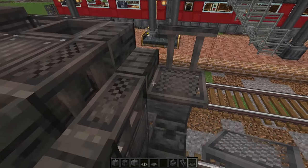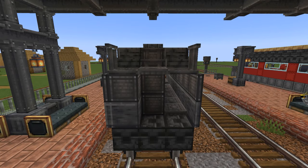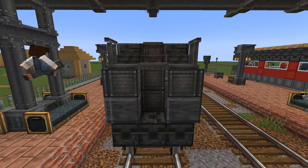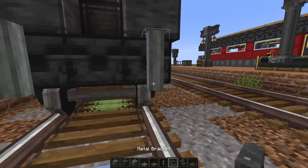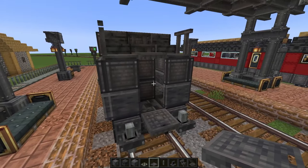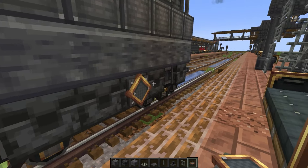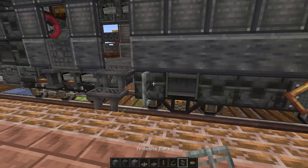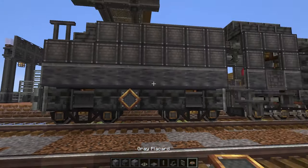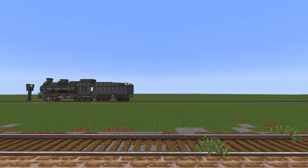And a bit of railing. Close out the back here but leave the doorway. And don't forget the coupler. There we go, and a bit more detailing. There is the new tender - now it's time for the first carriage.